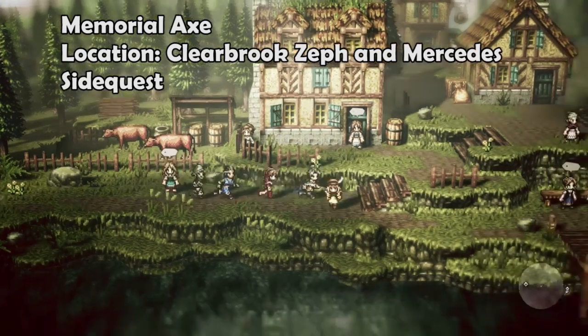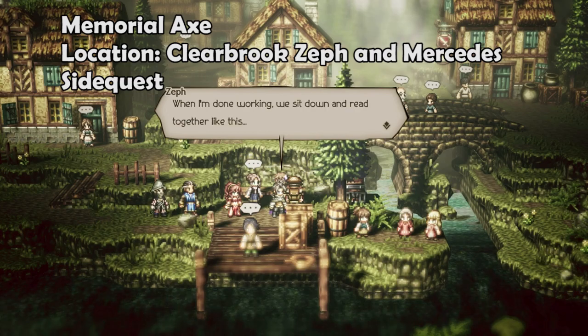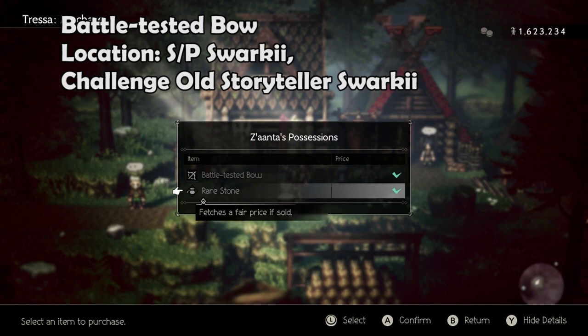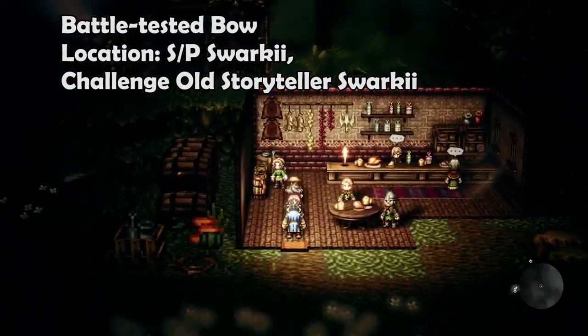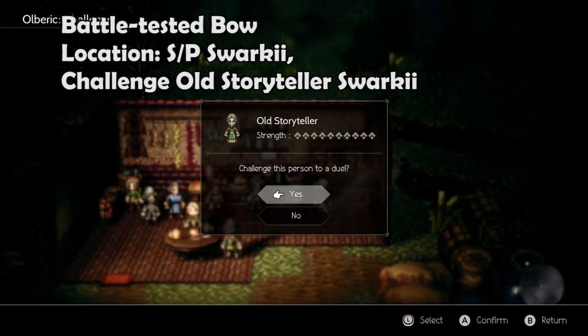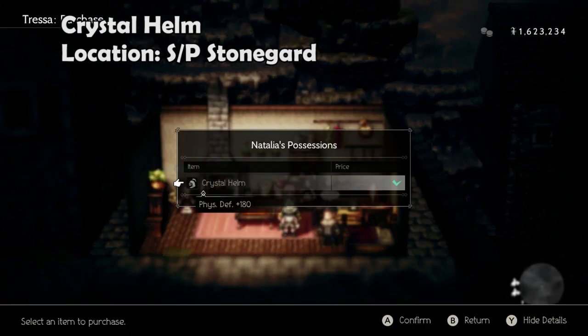The Memorial Axe is a quest reward for completing the Zef and Mercedes side questline. The Battle Tested Bow can be purchased off Zonta in Sworki, or farmed off the old storyteller inside the tavern. The Crystal Helm can be stolen off Natalia in Stoneguard.